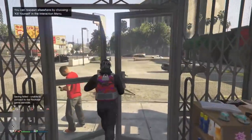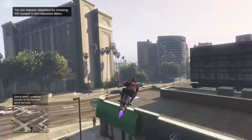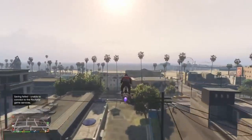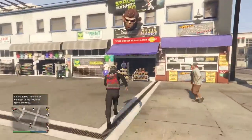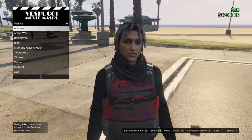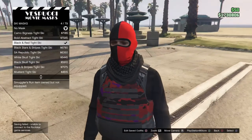Now go down to the mask store in the beach area. Once you get there, go to ski masks and select the red and black tight mask. Acquire that.